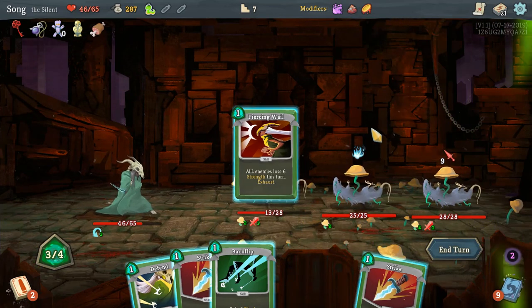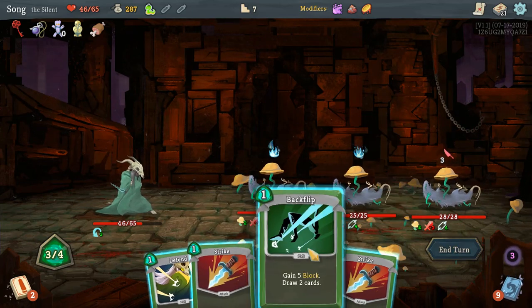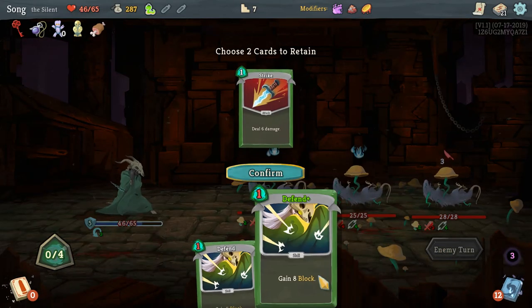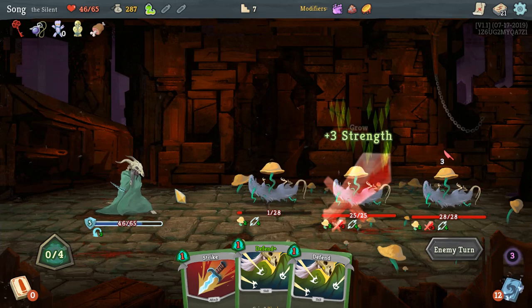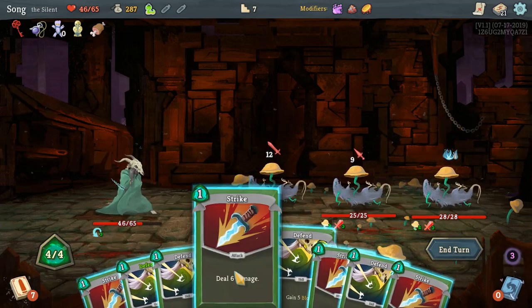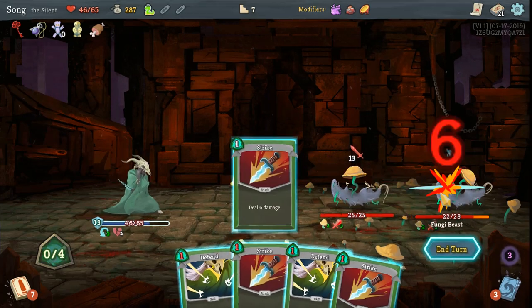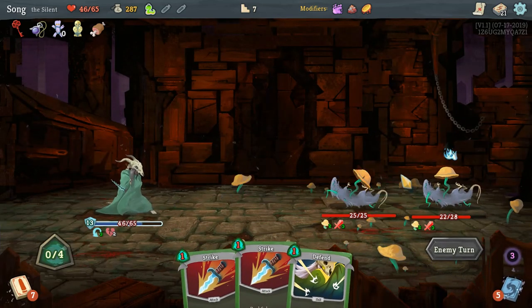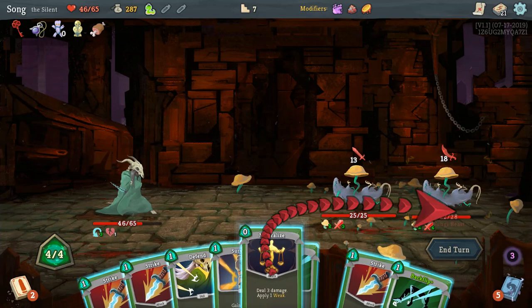We're going to piercing wall. I really want to kill that one — backflip, backflip. We're good — five to three. All of the strength is super annoying, I'm kind of worried. Strike. Defend, defend, defend, defend — I'll strike you down while I can. Should be good. It has so much — we're gonna neutralize this out of you. We'll just backflip a few times. Let's end the turn.